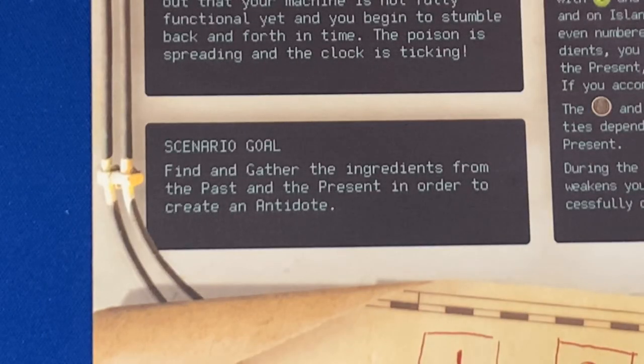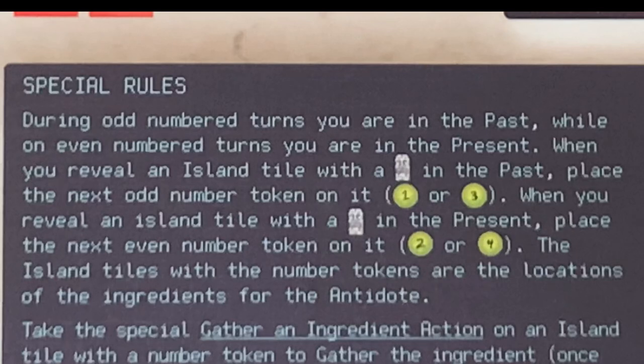The goal is to find and gather the ingredients from the past and present to create an antidote. Each scenario has special rules. This one says: during odd-numbered turns you are in the past, while during even-numbered turns you are in the present. When you reveal an island tile with a totem in the past, place the next odd-numbered token — one or three. When you reveal one in the present, place the next even-numbered token — two and four. Island tiles with number tokens are the locations of the antidote ingredients.